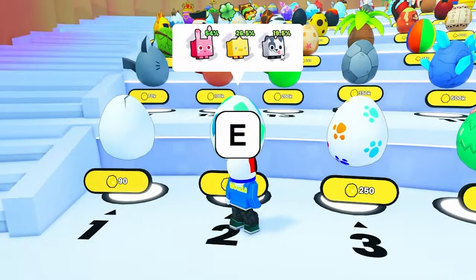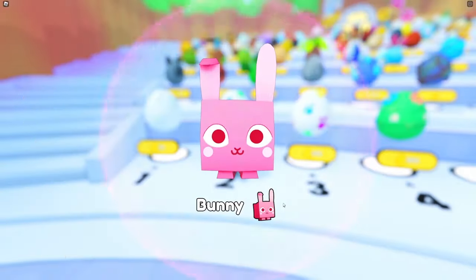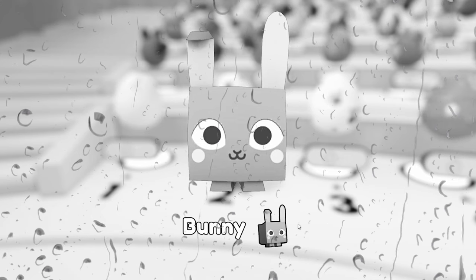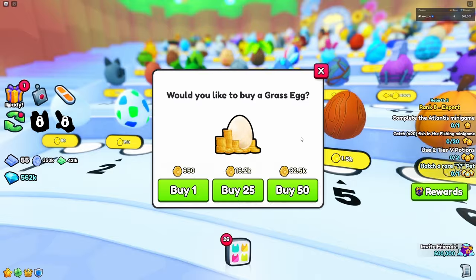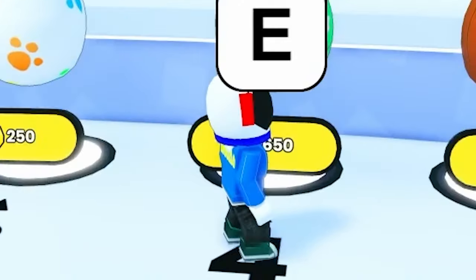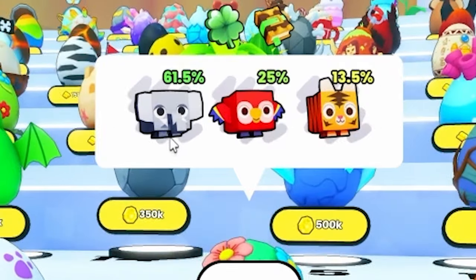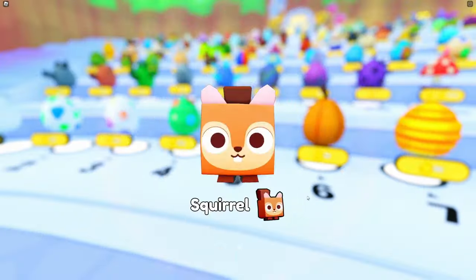Let's continue with egg number two. The rarest is this Dalmatian. I hope I don't get the bunny — come on, Dalmatian! No! That's such a useless pet. Let's just continue. Maybe we can get... we got a monkey there. We were hoping for a parrot. We need a tiger from this one. We got an elephant — it's not going great. We still need a tiger, not a squirrel. We got a squirrel.